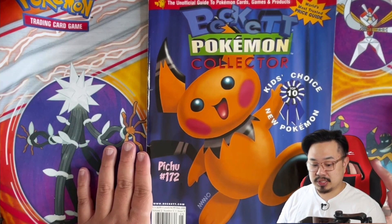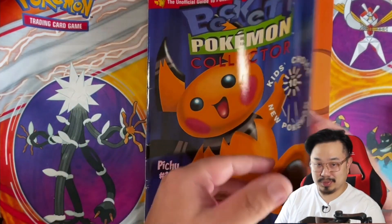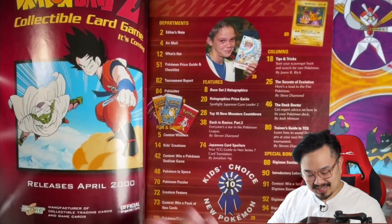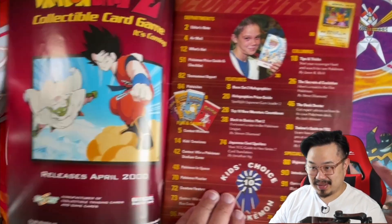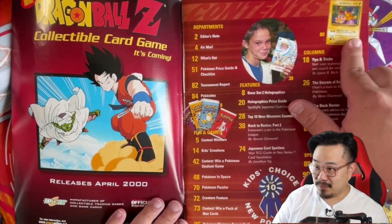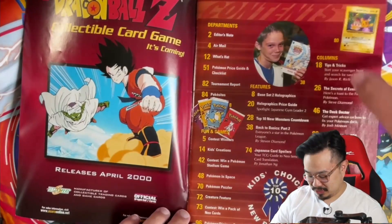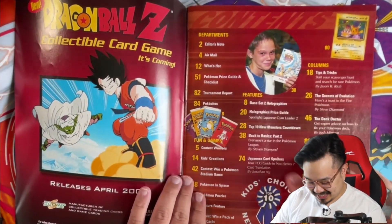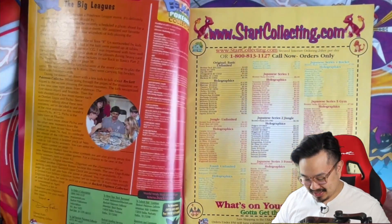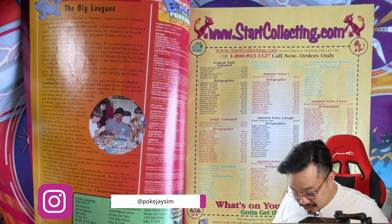Let's take a look through it and see what the prices were like back in 2000 — get our minds blown, I guess. Looking through this magazine is such a throwback. There's the Happy Birthday Pikachu — need to pick that up for sure in the 25th anniversary set. It's so 90s. Let's look at some of the prices here.